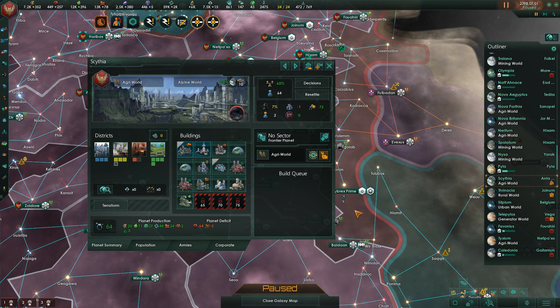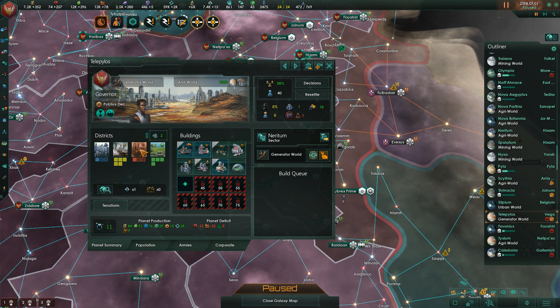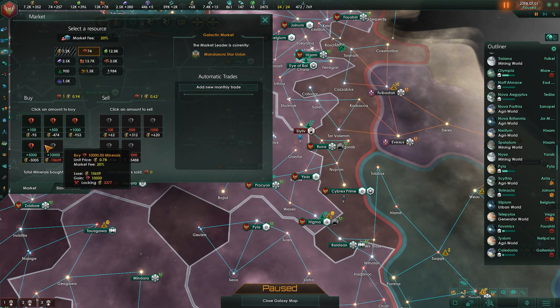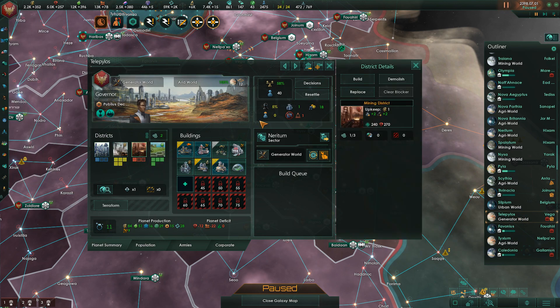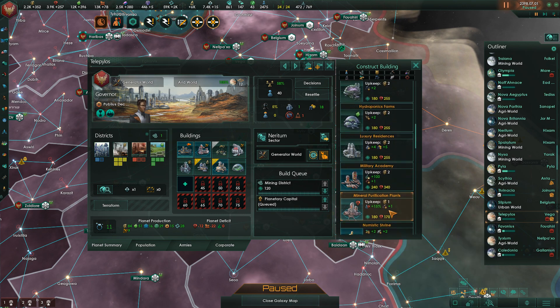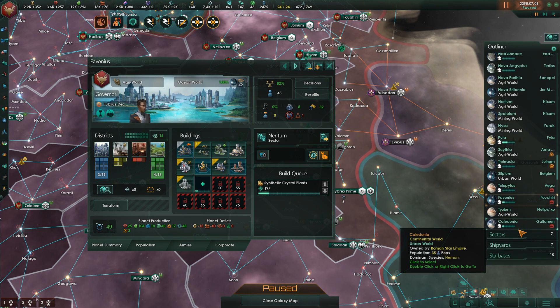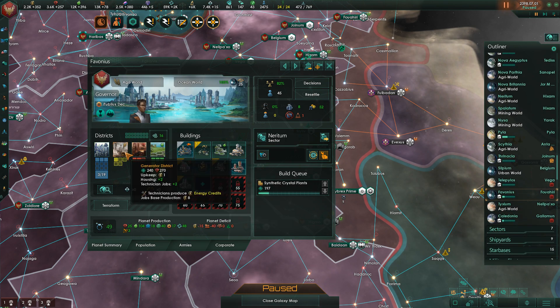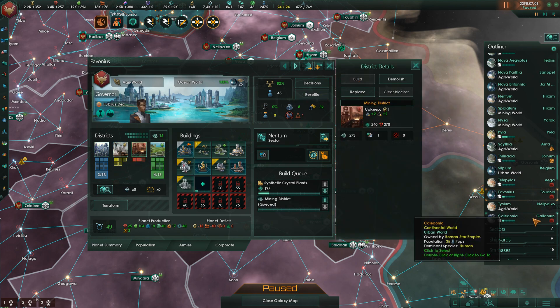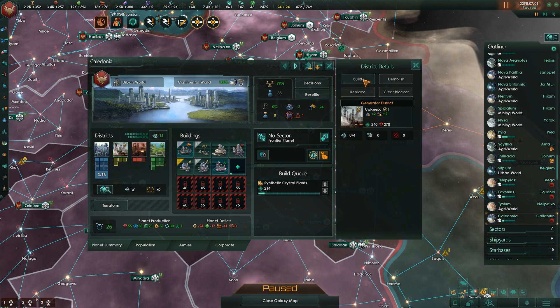It does seem that we are out of housing on Scythia with nothing to do about it, because Scythia is a tiny little planet. We'll upgrade that for a little bit of extra housing, and then Telepilos — we will build an additional mining district. We'll upgrade you, and then housing could become an issue soon, so we'll build luxury residences. Synthetic crystal plants are queued up. Let's do one more mining district and then an energy district.